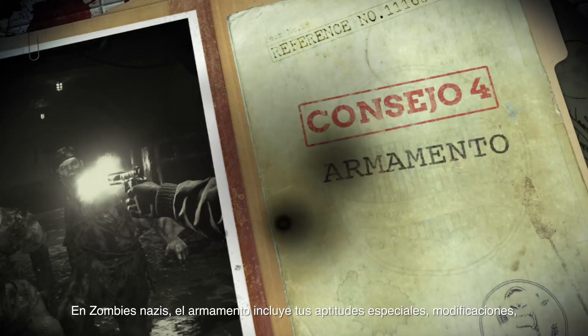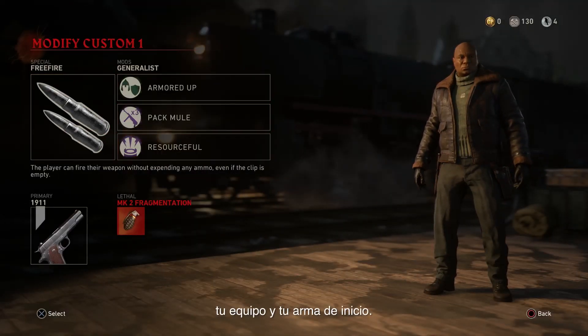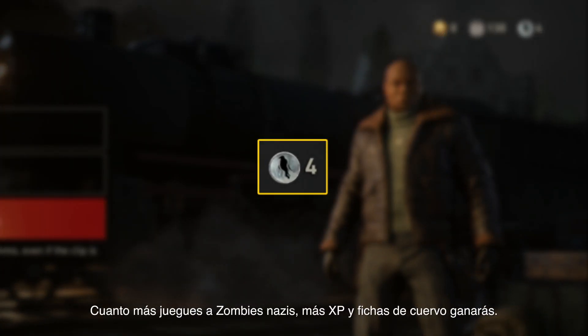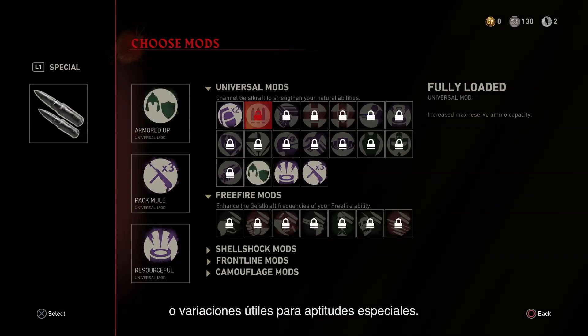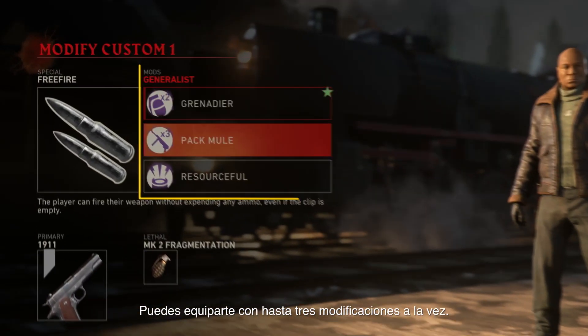Loadouts. In Nazi Zombies, your loadout consists of your special, your mods, your equipment, and your starting weapon. The more you play Zombies, the more XP and Raven Research tokens you'll earn. These tokens unlock mods that can either give perks to your character or add a useful twist for your special ability. You can equip up to three mods at a time.